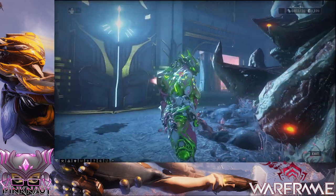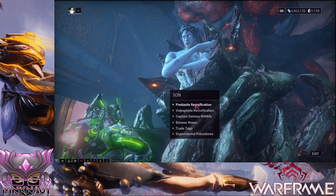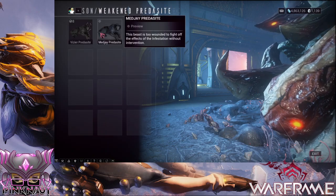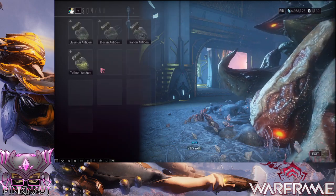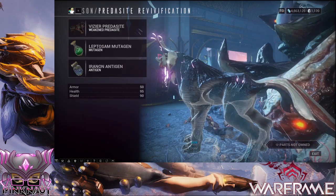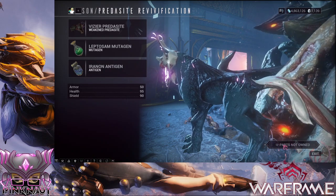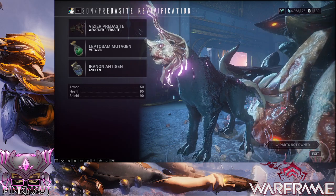Once you've got all that done, you can come here, equip the parts that you have, and if you've got them all you can actually craft it. It'll cost you 5,000 credits, and then you can get your new infested pet.